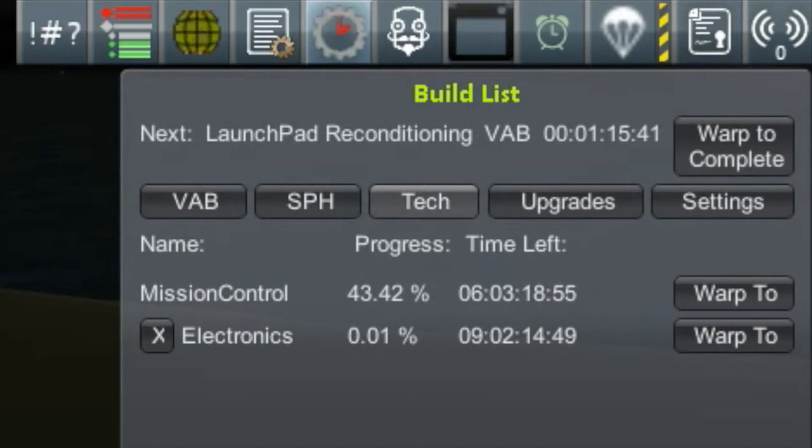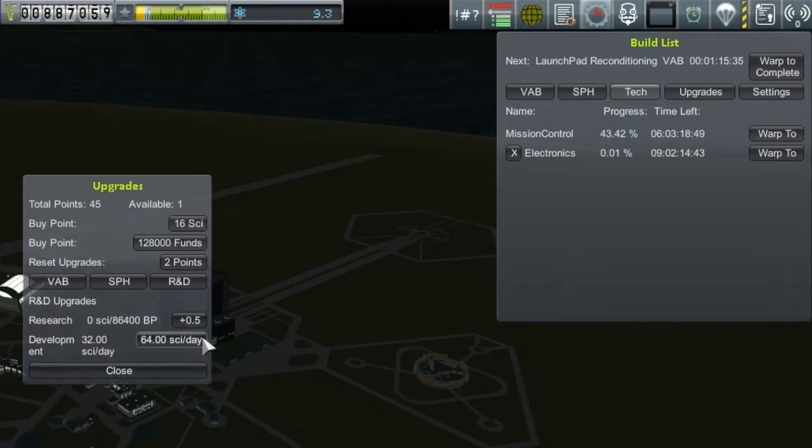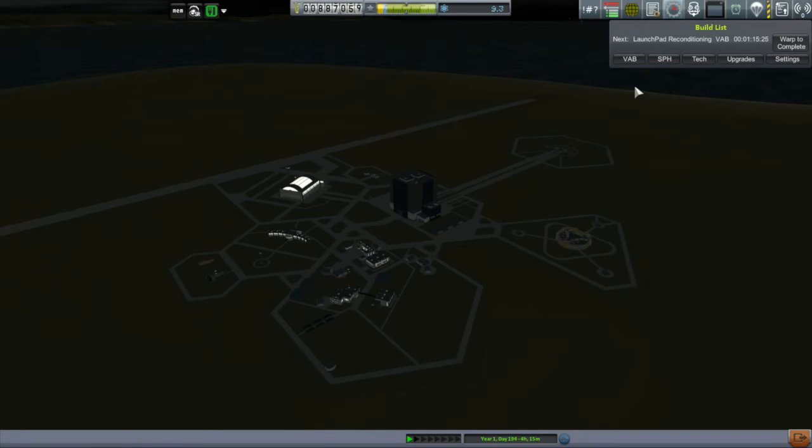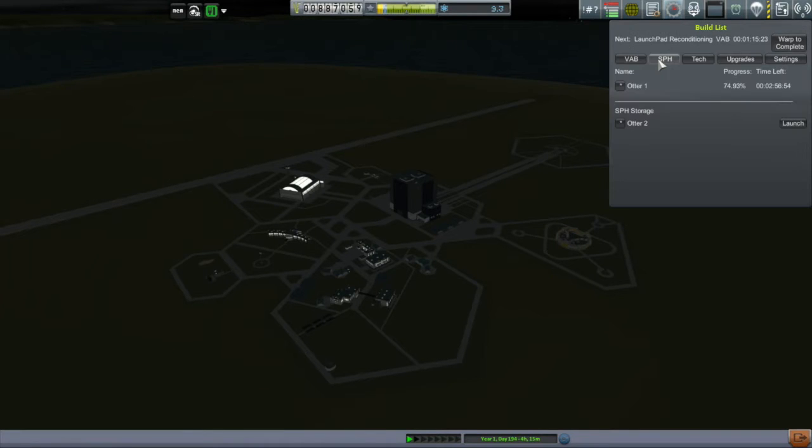According to Kerbal Construction Time, that's going to take over nine days. I don't like that, so I'm going to take my upgrade point that I just earned and put that towards research and development. That cuts the research time down to four days and four hours. Once that is done, I should be able to get started on building a Duna probe.